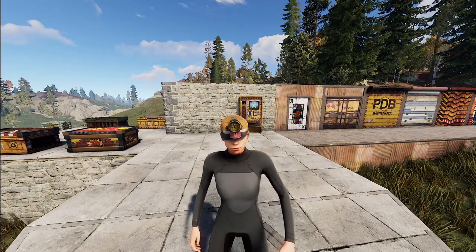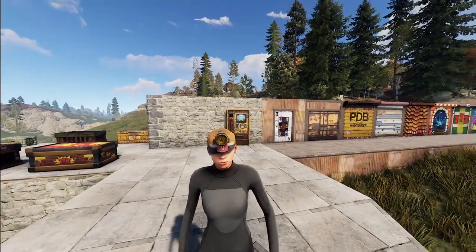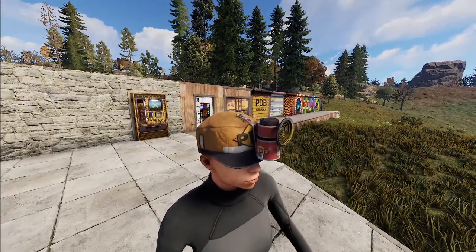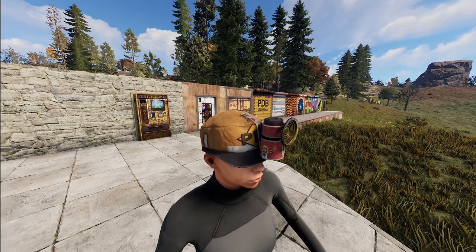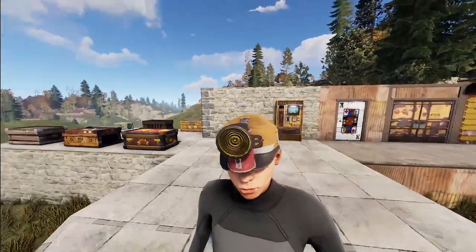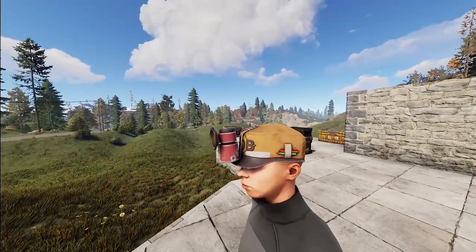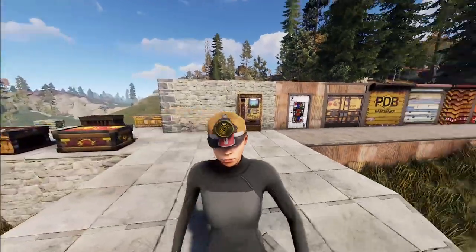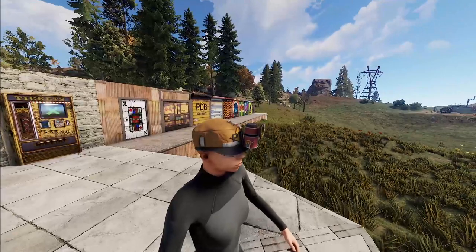Next we've got something we haven't seen a skin for in a while — and that is a miner's hat — to go along with the update. It's going to be deep and dark down there, you might want to have some kind of light. This is just a really nice little rendition to fit right with the update for a miner's cap, which we all know is one of the easiest ways to see in the dark.